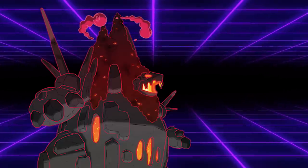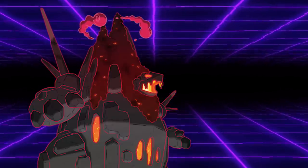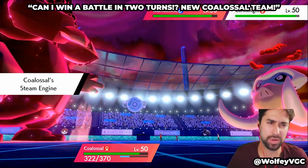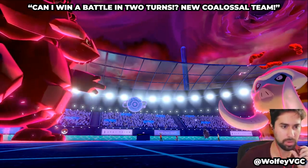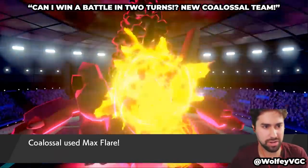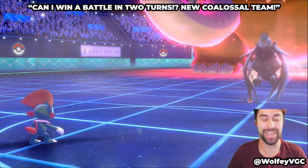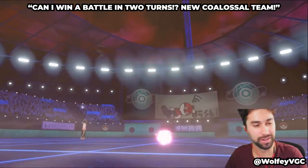VGC players aimed to push Coalossal to its limits, so let's talk about a brief history of Coalossal team optimizations. When Sword and Shield first came out, one of the earliest Coalossal teams made use of Surf Inner Focus Sneasel. Sneasel had a pretty high speed stat of 115 while being immune to Fake Out flinches, and its low special attack of 35 made the damage from Surf pretty negligible despite being 4x effective on Coalossal. Surf hitting everything on the field also meant the opponent couldn't redirect the hit away from Coalossal, while also breaking all focus sashes. However, around this time Conkeldurr was still a relevant threat, and a Fake Out plus Mach Punch would be able to KO Sneasel before it could use Surf.